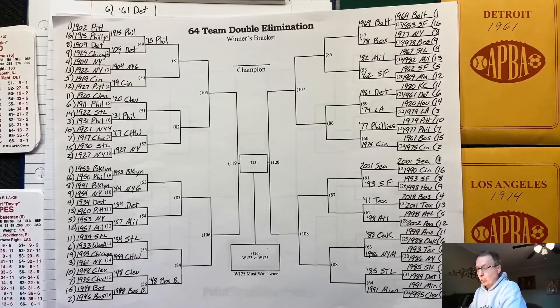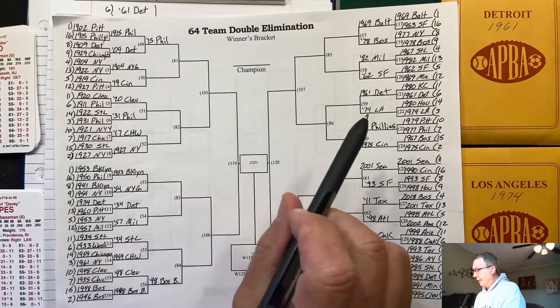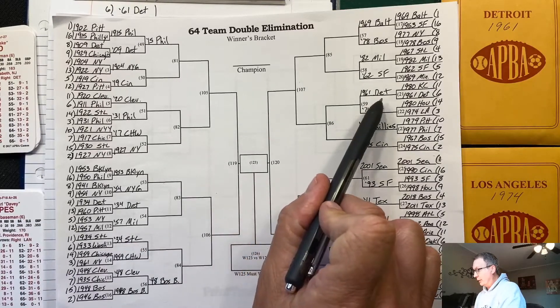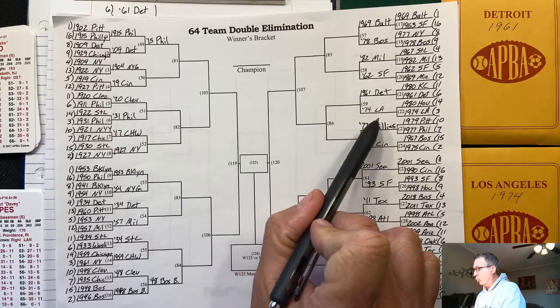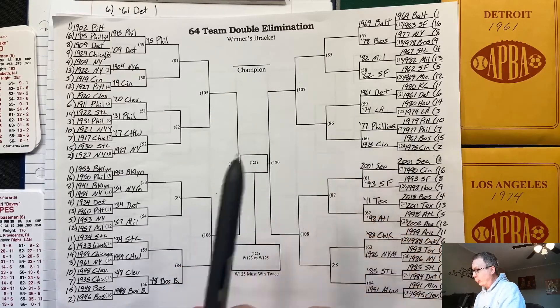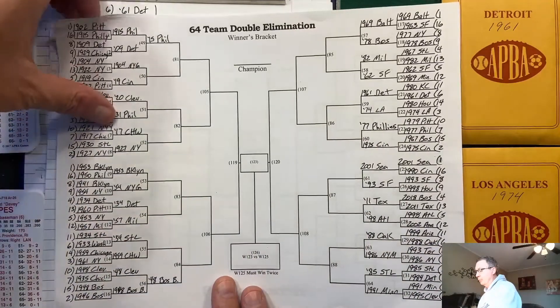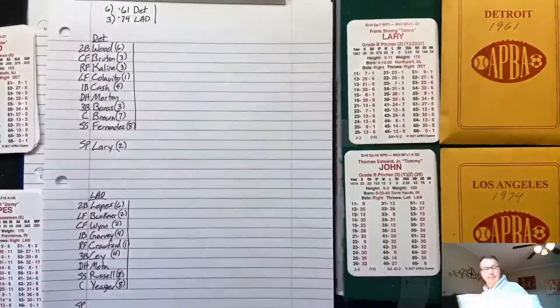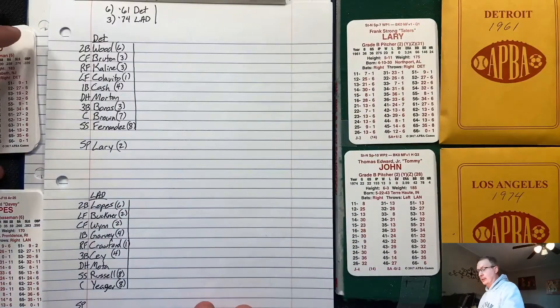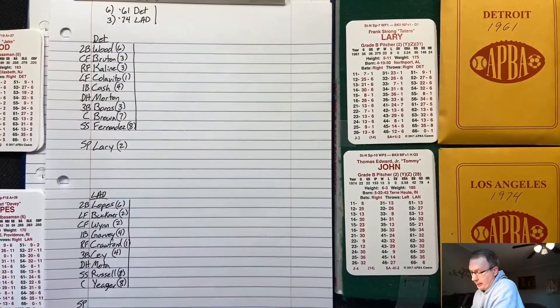Welcome guys to some more Great Teams of the Past tournament. Today on tap we've got the 1961 Detroit Tigers and the 1974 Los Angeles Dodgers — the six seed and the three seed going at it. Pretty good matchup on paper, let's see what happens.